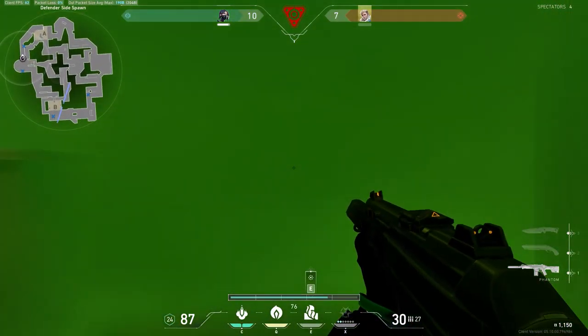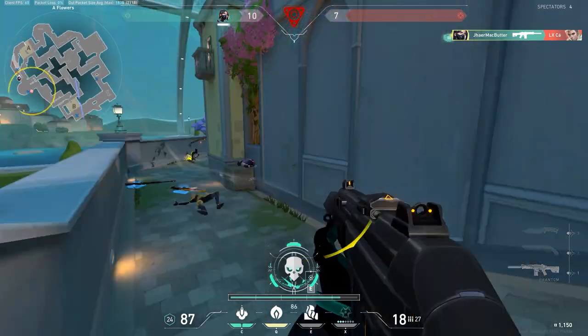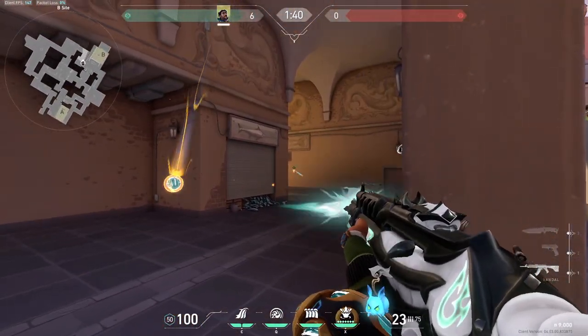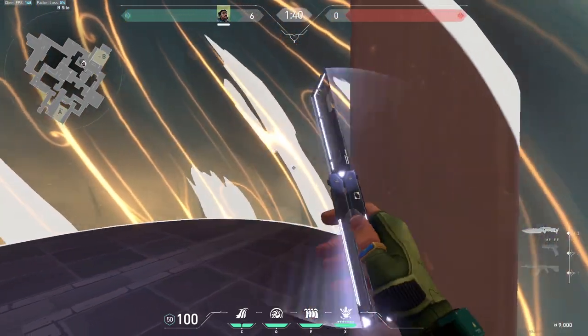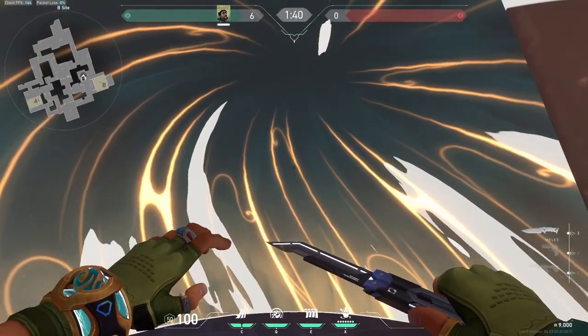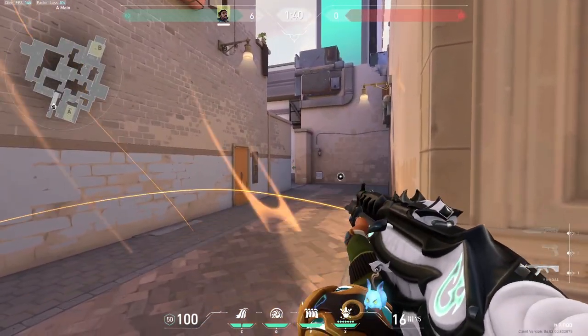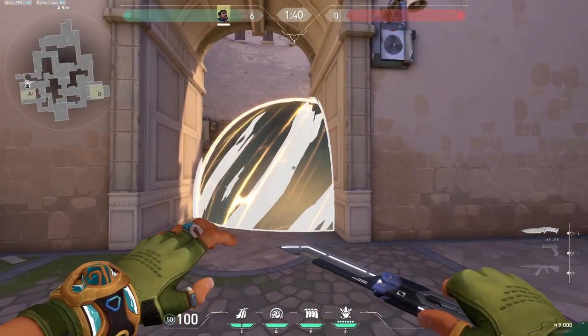People have seen the swoop peek before, but you can do the reverse of that with Harbor. Right-click throw your cove and then take a few shots just before the cove pops up — this blocks any fire from your enemies, protecting you after you take your shot. This is called the cove peek. You can get an aggressive peek and then the cove will protect you as you fall back.